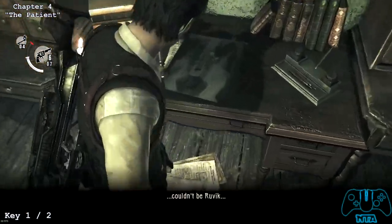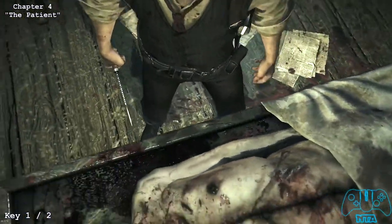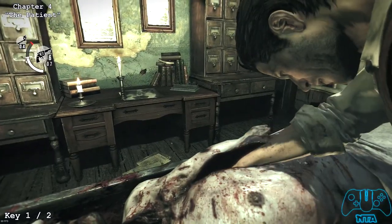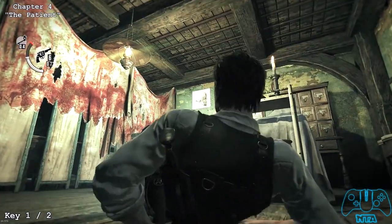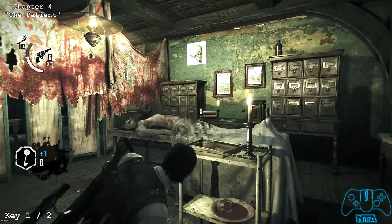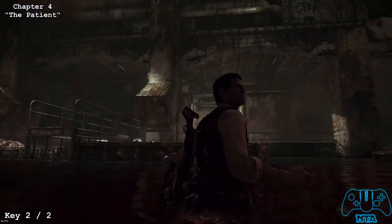We can't do that until we look at the x-rays on the table. Once we've looked at the x-rays, now we're able to go inside this guy. Once you get a scare by the guy, you'll pick up the key once you fall back.